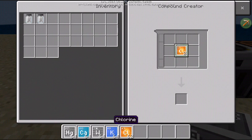Then we place one chlorine only, then we place the potassium to make Potassium chloride.